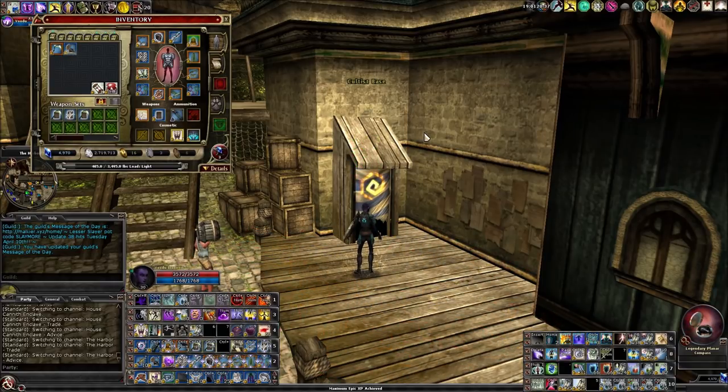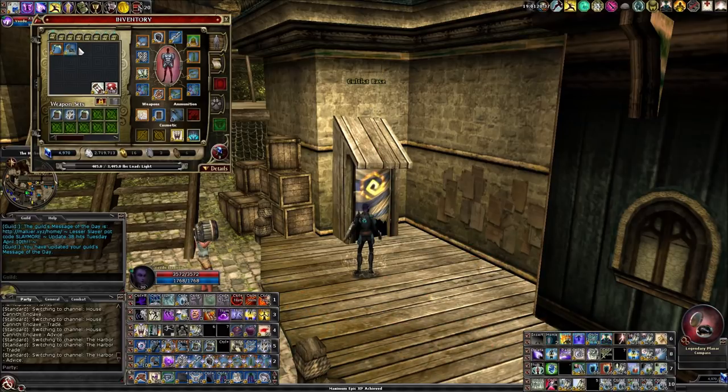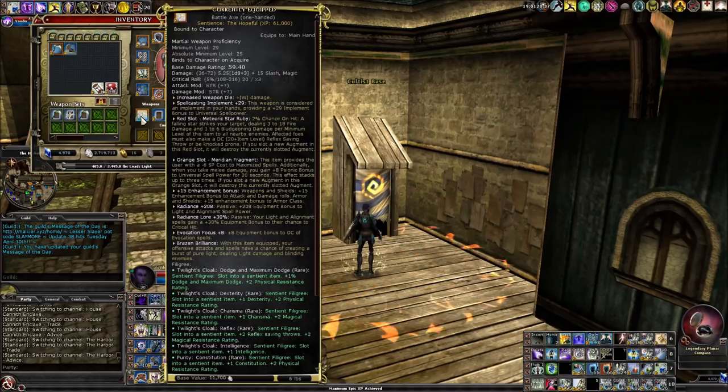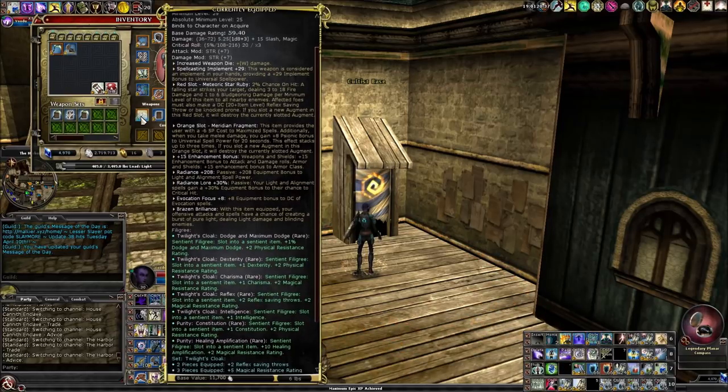For those of you who are familiar with my build, I just want to point out that I am swapping out two pieces of gear for these runs because I don't need high defenses for these low level epic quests. I'm going to be using the Bell of Warding because it has higher spell power than my normal trinket, the Legendary Planar Compass, which I primarily use for ghostly and extra MRR and PRR. I'm also using Dusk the Light Descends from the Strahd Raid, because it has higher light spell power and Radiance lore.